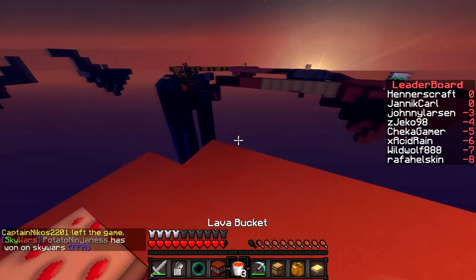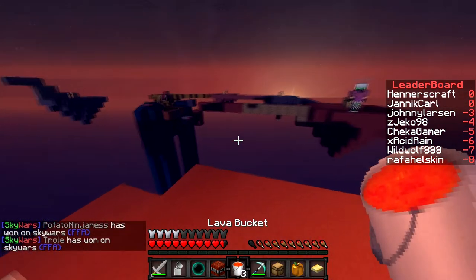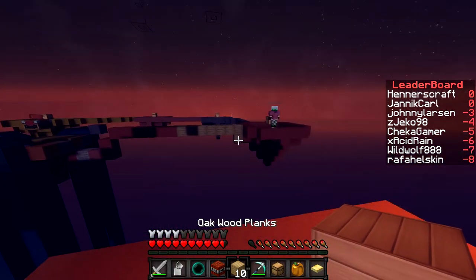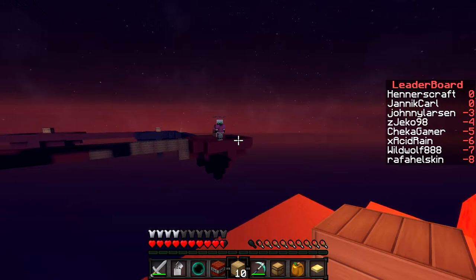The good thing about shaders is that when you hold something like lava or a torch, it kind of lights up the area. I used to think that should always occur — like when you're holding a torch, it should light it up, rather than you having to place it down. Which is quite cool.